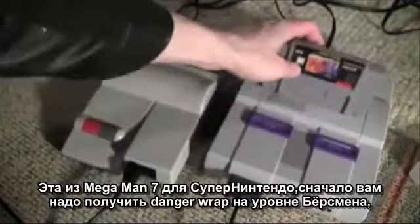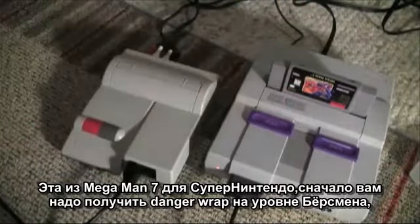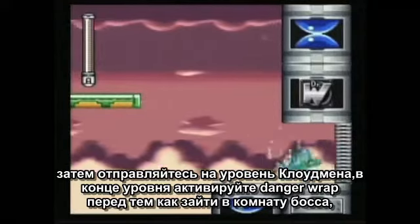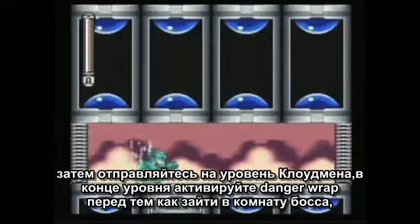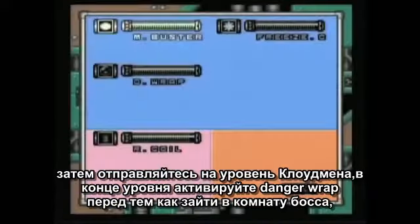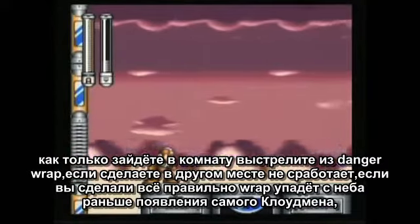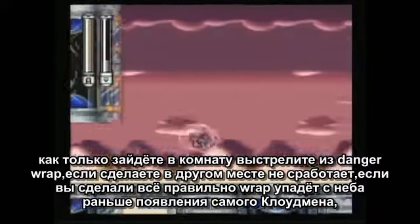This one is from Mega Man 7 for Super Nintendo. First you'll need the Danger Wrap power you get from Burst Man. Then you go to Cloud Man stage. At the end of the level, equip the Danger Wrap just before entering the boss room with Cloud Man. Just as you're running into the door to his room, fire the Danger Wrap. It needs to be done nearly simultaneous or else it won't work.